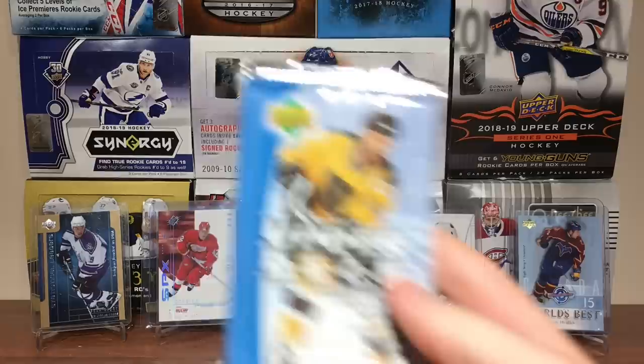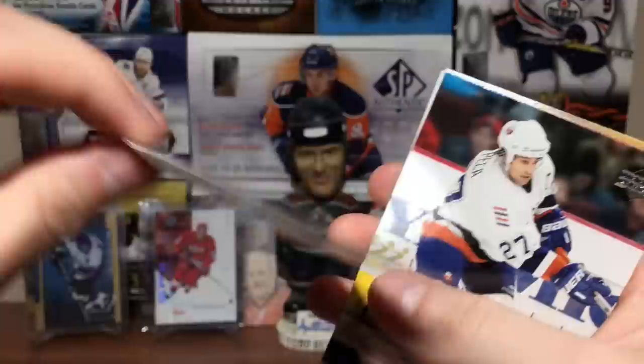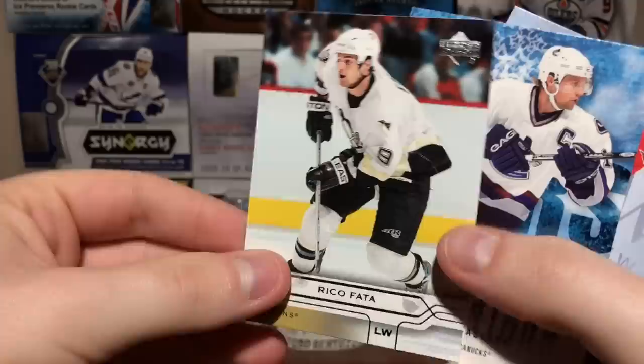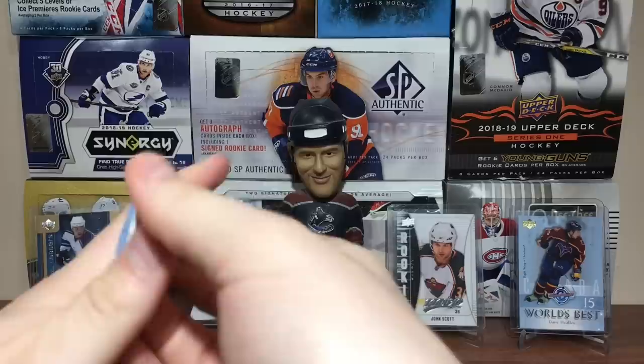Almost halfway through — it's going to be a long video. Dino Czchorny, Phillipe Cuba, Saku Koivu, Joffrey Lupul scoring a goal, Michael Peca, Eric Cole, Rico Fata. Three Stars — Marcus Naslund, that's a pretty cool looking insert. And World's Best Zdeno Chara. This is the halfway point of the box.